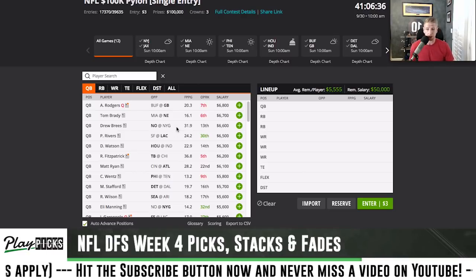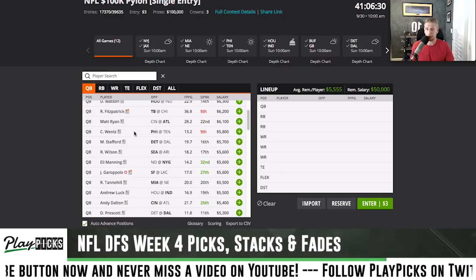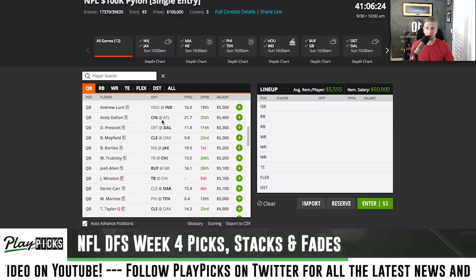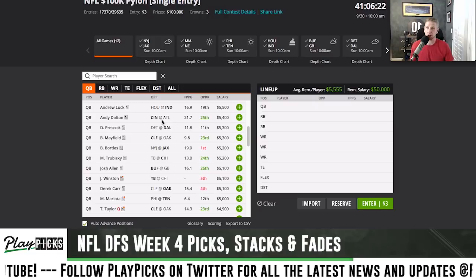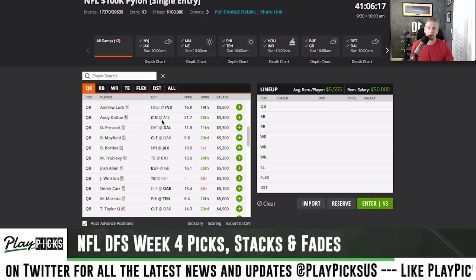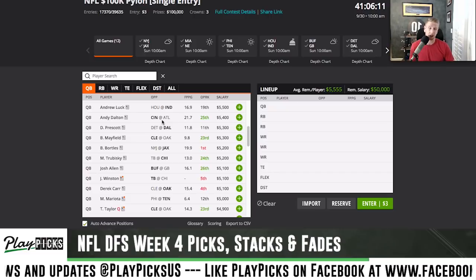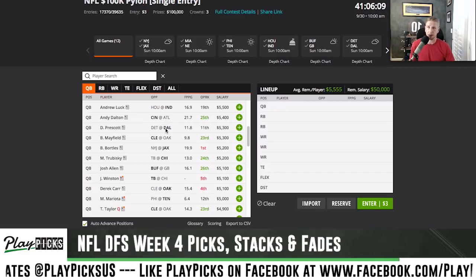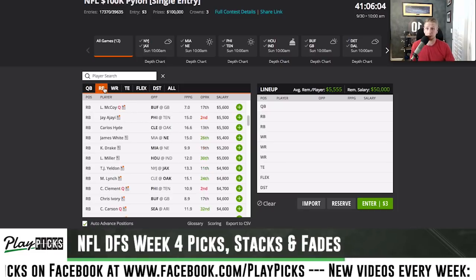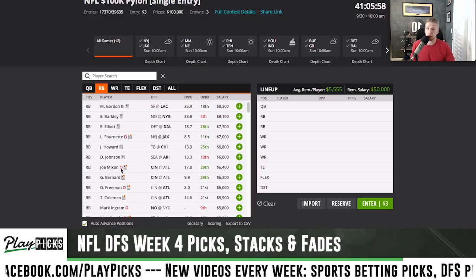If you look at the Bengals offense, Andy Dalton is probably going to be my cash quarterback this week — he's only fifty-four hundred, and this Atlanta defense is absolutely injury-ridden in the secondary, at linebacker, everywhere. They're inside a dome, on a fast track, and AJ Green looks like he's going to be healthy even though he left last week's game. I'm going to be all over Andy Dalton — probably going to be my cash game quarterback.